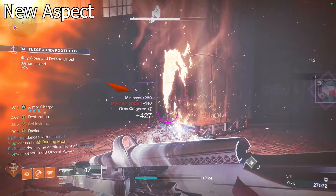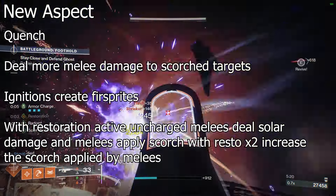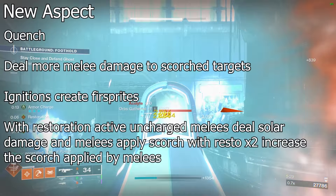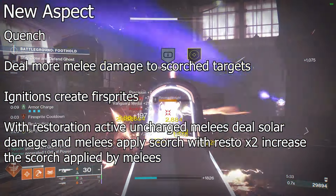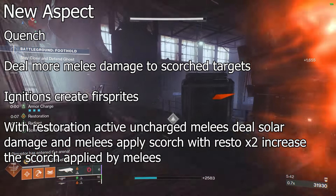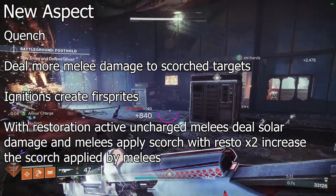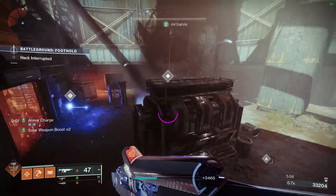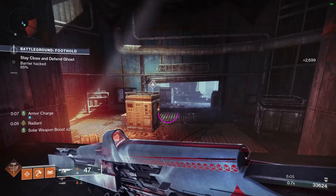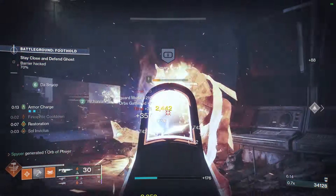Moving on to a new aspect idea — this one's going to be melee-based. I'm calling it Quench. Your melee damage versus Scorched targets is greatly increased. Ignitions create fire sprites. And when you have Restoration active, it charges your melees with solar light and they Scorch — so even your uncharged melees will deal solar damage and apply Scorch stacks. If you have Restoration x2 active, it applies even more Scorch stacks. This could work really well with Consecration, dealing extra damage and applying more Scorch. Sol Invictus could see a lot of help with it too.